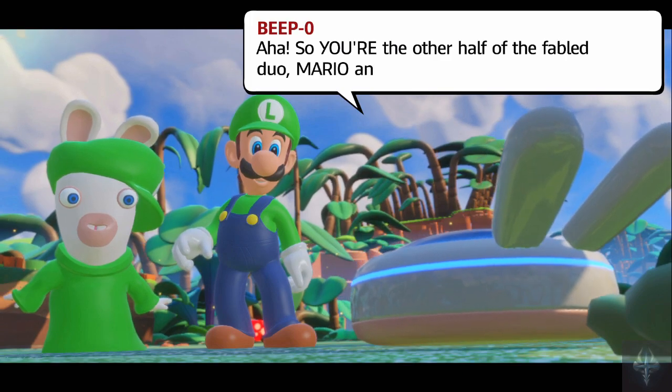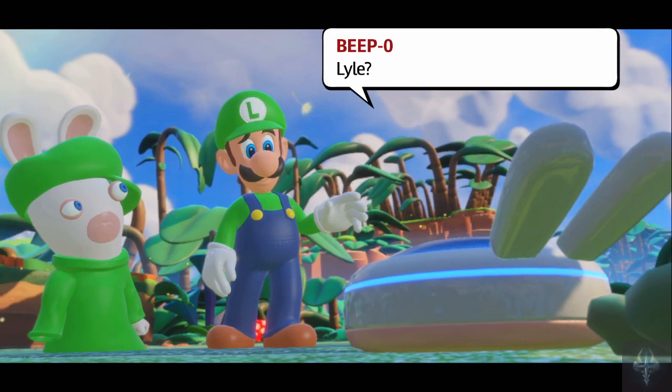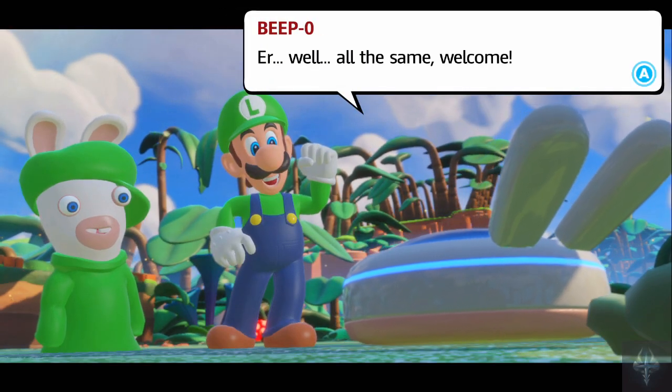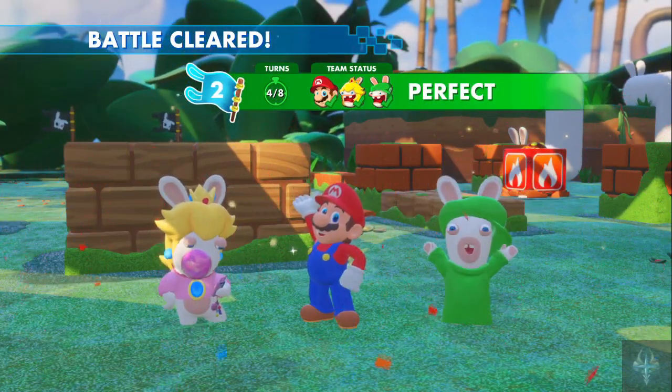So you're the other half of the Fable Duo — Mario and Lewis... Lyle... Llewellyn. Welcome! Battle cleared, and still got a perfect on it. Excellent.